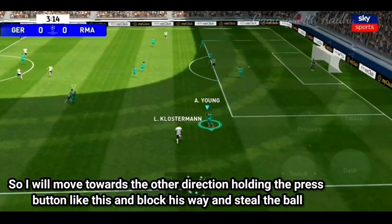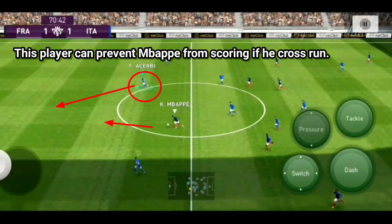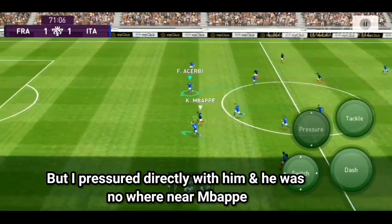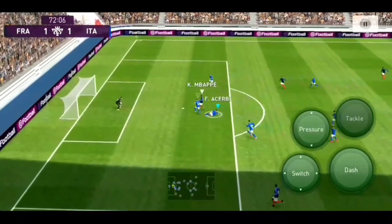Here we go. Our defenders are going to block. In order to find the defender, we want to push the defender and we can block it. It's easy to pin to block it.